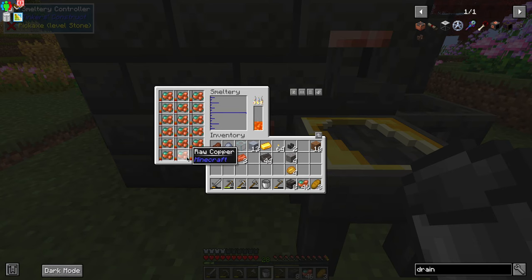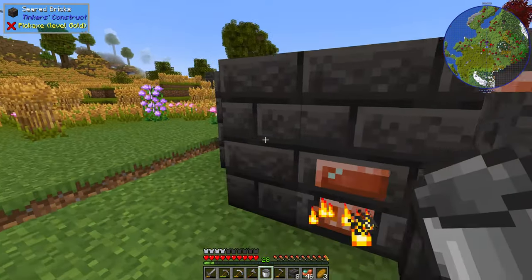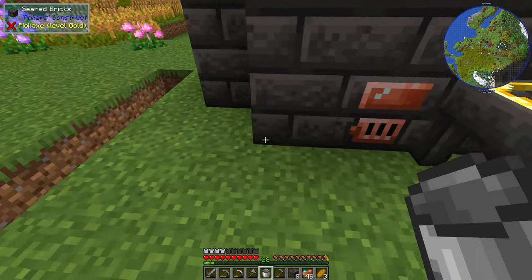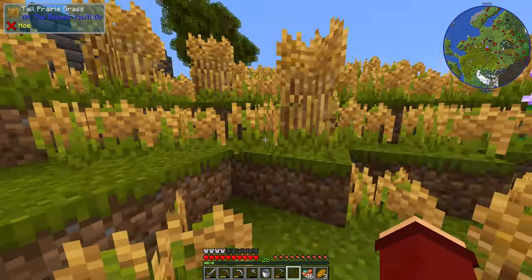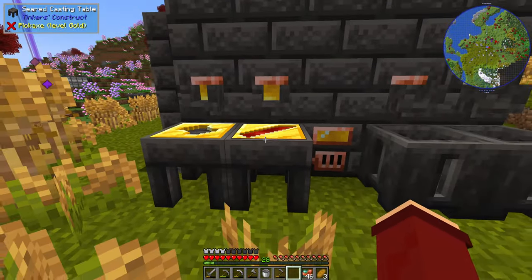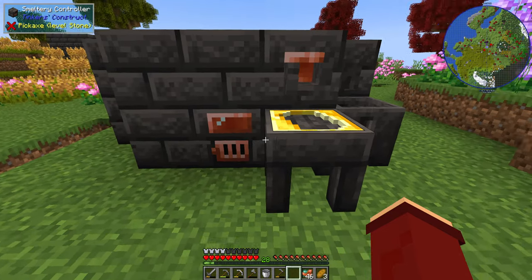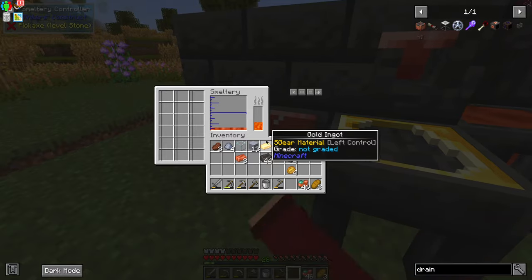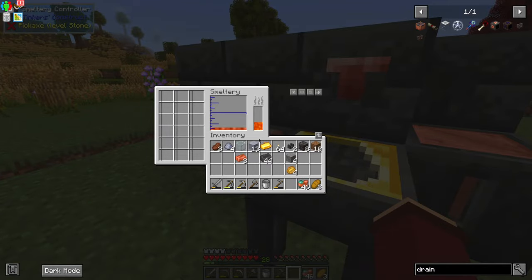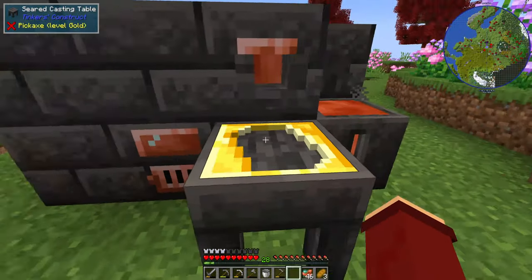We threw in nine raw copper into the small setup, and 18 into the big smeltery here. So we'll get roughly four blocks of copper out because it ore-doubles. The smeltery does ore-double most ores. Copper might not fully ore-double because of how common it is now, but most ores do. You can see we got a little bit more out than we put in, which is fantastic.